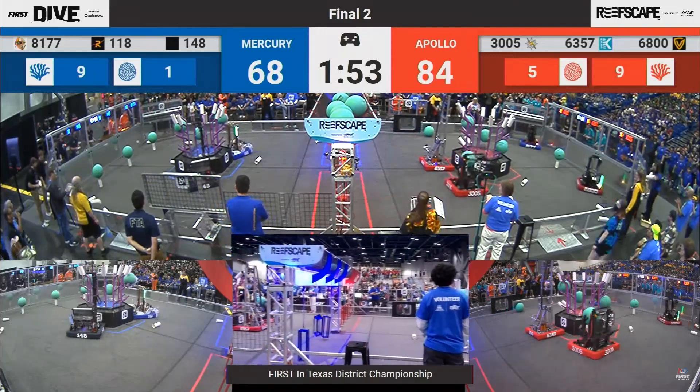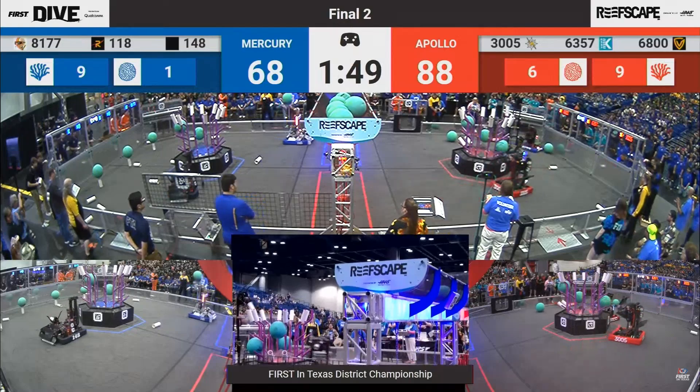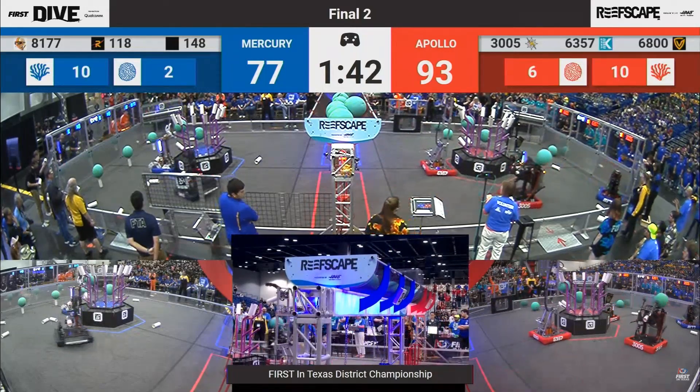118 and 148 beginning to work on level 4, clearing off Coral as they go. Here come the RoboNauts trying to score algae up high. There they go, another one up and in, but the Red Alliance now about to score their 7th.